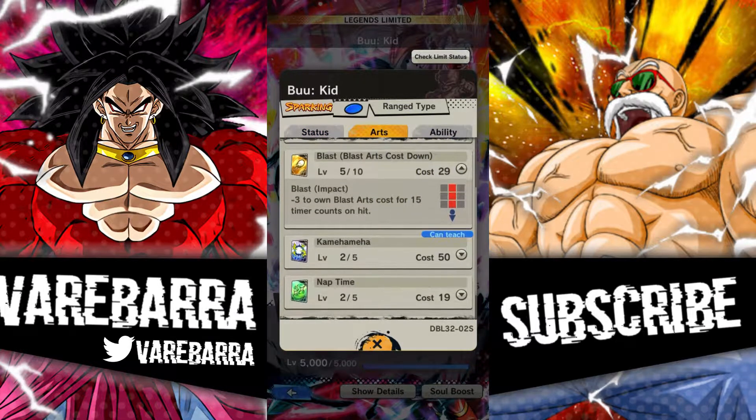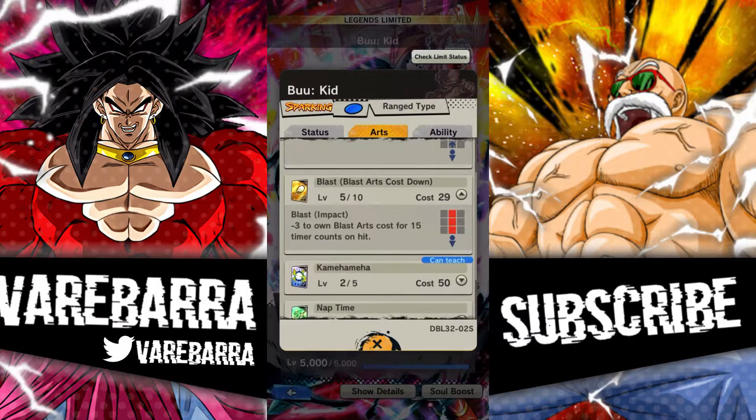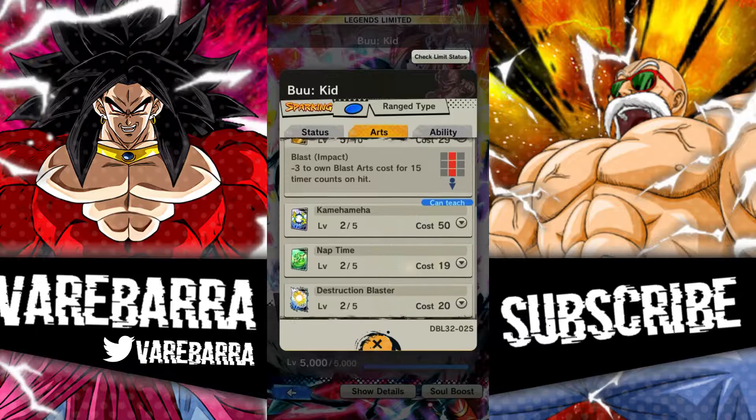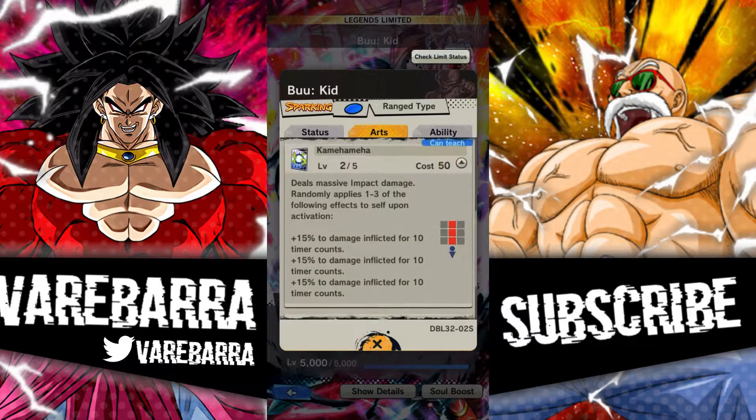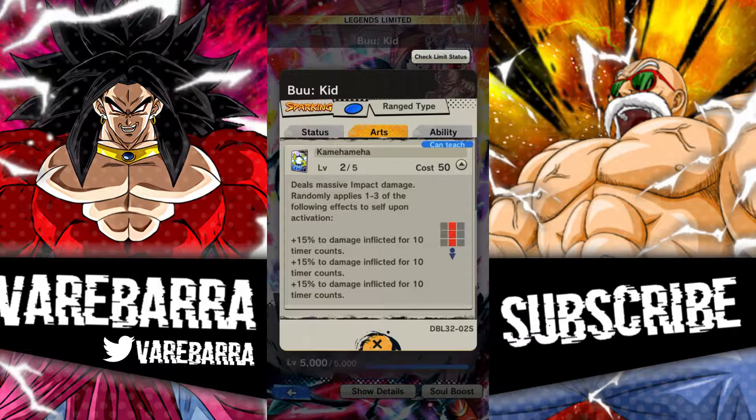This blast card is actually unique — it reduces the cost by minus three for 15 counts. So if you have four blast cards, you're going to be reducing your blast cards by like 12, which is crazy.